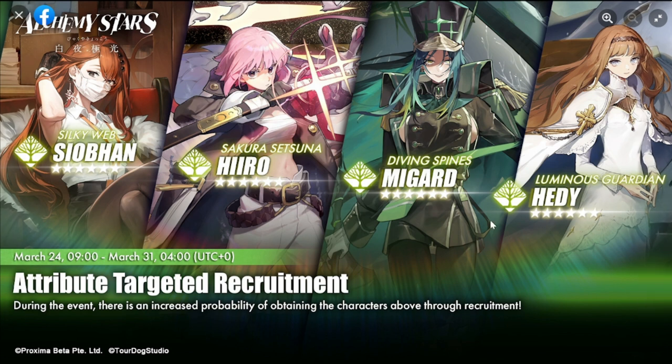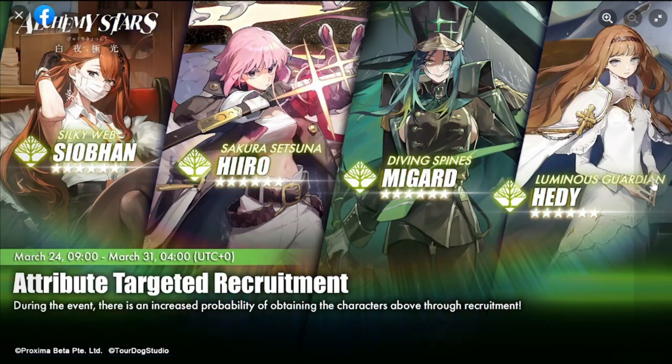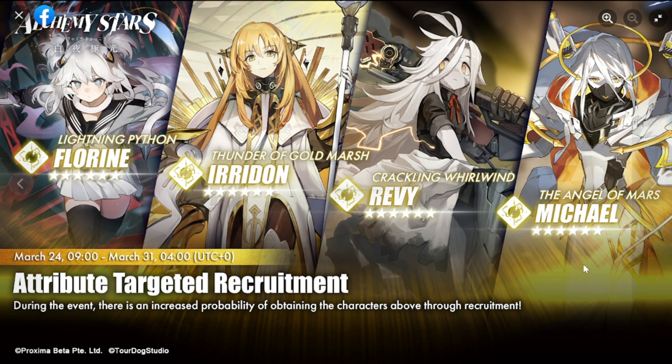That covers all four elements available for this summoning. If I were to rank them by value, fire comes first because Novio and Cinza are there, then forest, then water, and finally thunder last — Michael is the only standout there. So fire, forest, water, and thunder is the hierarchy for these banners.